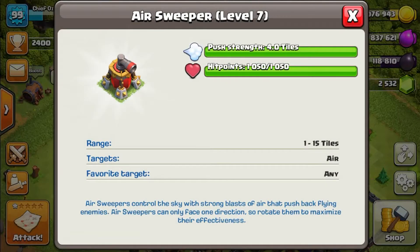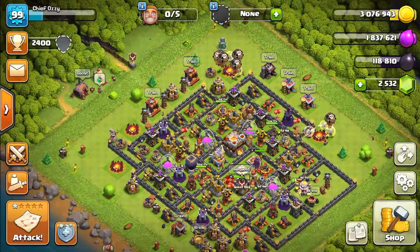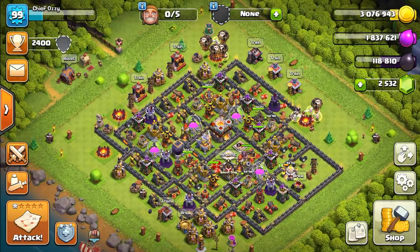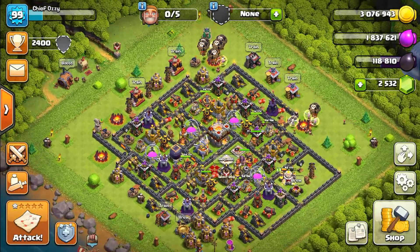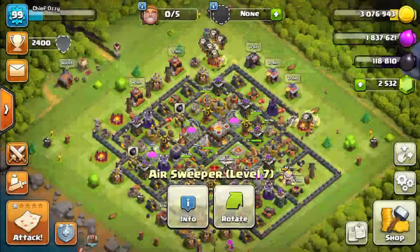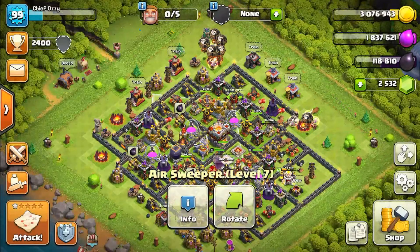You can only have two, but yeah, here are my maxed out level 7 air sweepers. It took forever to max these out. They don't provide much of a defense, but I still maxed them out. They both cost like 7 million gold to max out each, so that's a total of 14 million gold to max both of them out. You can see they're clearly maxed out because there's no upgrade button when I click on them.